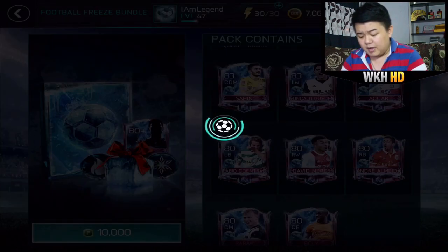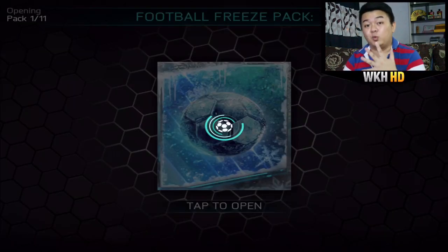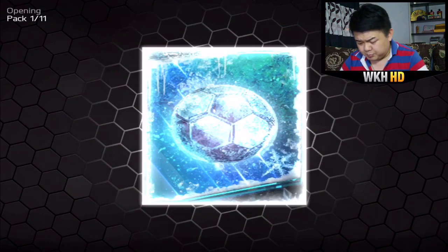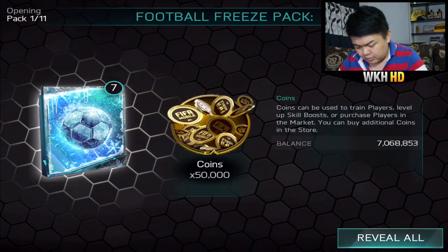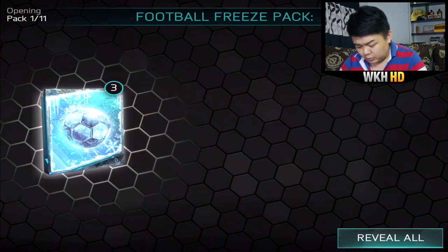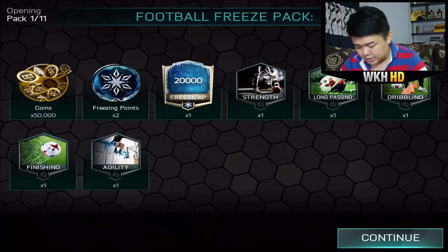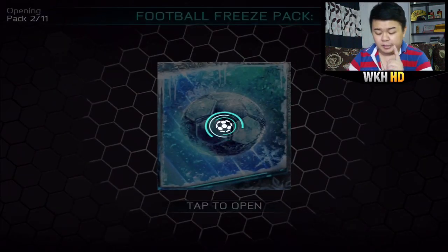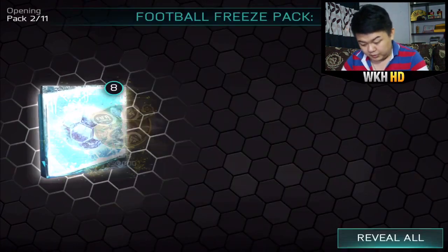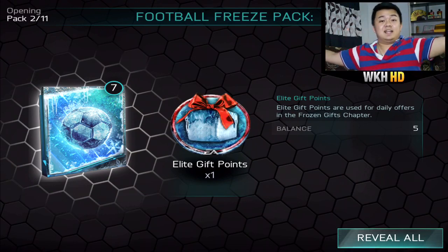I know it's gonna be worth it. I just need one more elite gift point to redeem 10,000 FIFA points worth of skill boosts — a mega skill boost pack. First pack: 50,000 coins, 2 freeze points, 30,000 freeze XP, 1 strength, long passing. Nothing really special. Remember, each pack you get 3 freeze items. Oh — elite gift point! Finally, we got one. Just like that, I just saved 10,000 points. We got 3 now, and I might redeem that for 500 skill boosts.